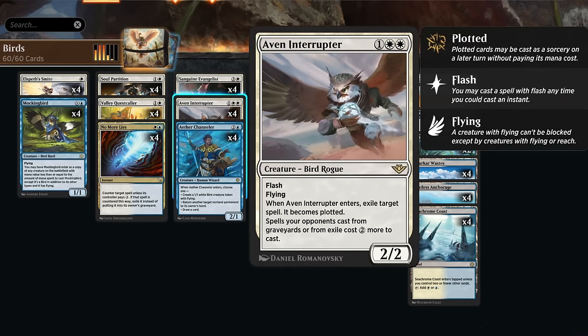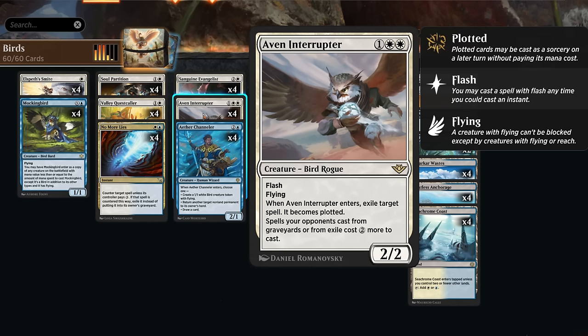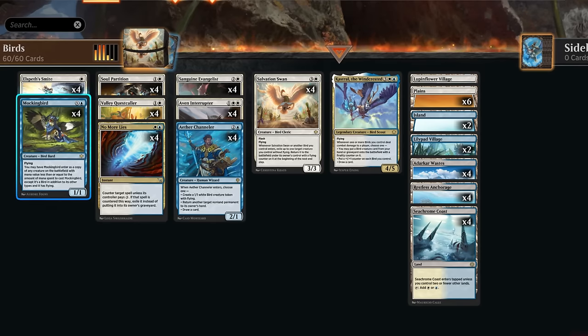We also have Aven Interrupter, a 2/2 flyer that when it enters can exile a spell on the stack — it becomes plotted, and spells opponents cast from graveyards or from exile cost two more mana. That plotted spell will be more expensive, which is also good against cards with the plot mechanic like Slickshot Show-Off. The interrupter is at its best facing opposing counter spells, because if you plot an opposing counter spell the opponent can't play it at instant speed, making it pretty much useless. We also have Soul Partition to synergize with Aven Interrupter as an all-purpose removal spell — targeting opposing permanents makes them two more mana to redeploy, and with Aven Interrupter that becomes four more mana total.